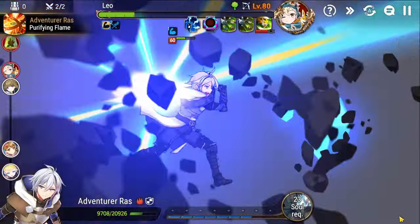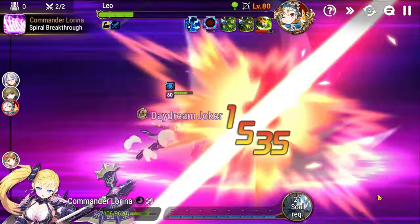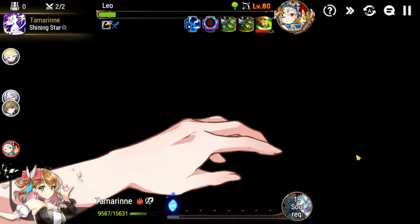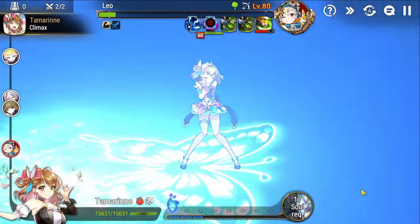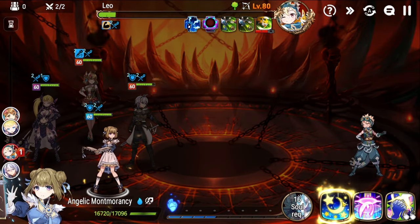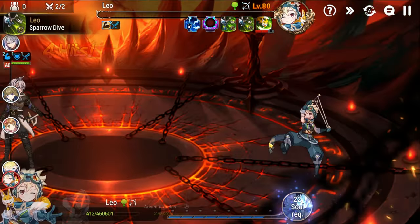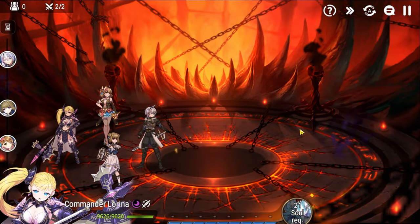Now we can S3 to get our defense buff up, heal up some damage on Raz, and just proceed to go for the victory. Spiral Breakthrough on Lorena, Idle Mode with Tamarin, get our attack buff up. We don't want to push Leo here, so we'll just go to S2, and then we're going to Soul Burn here — and this hopefully picks us up to win. Lorena will pick it up. Boom, there you go.